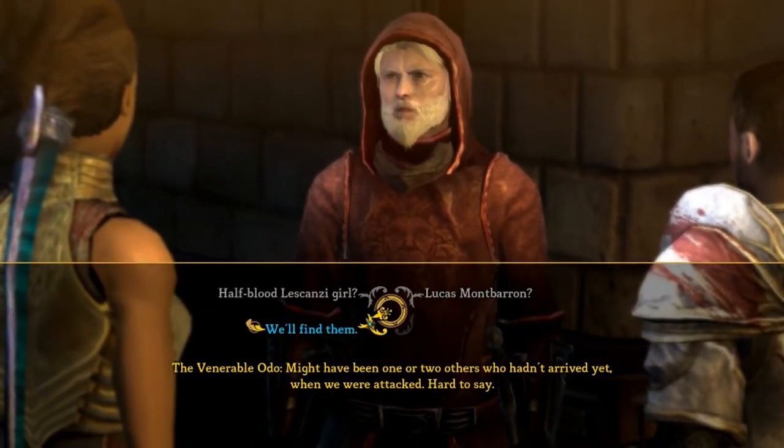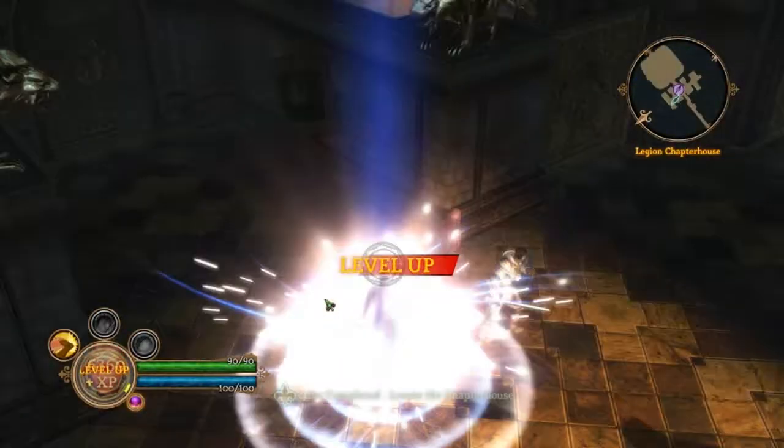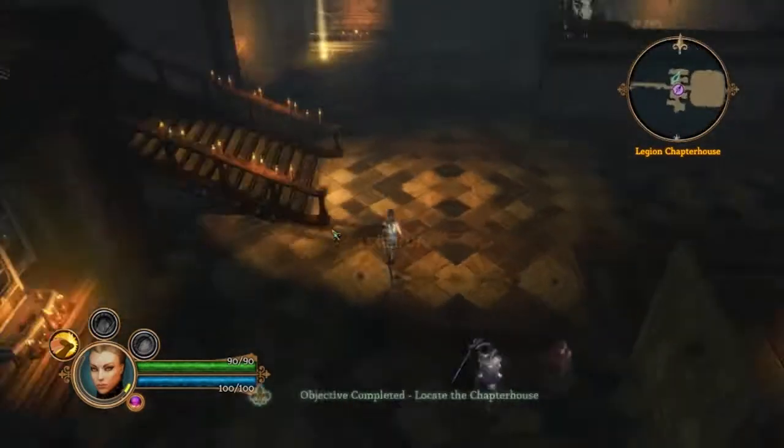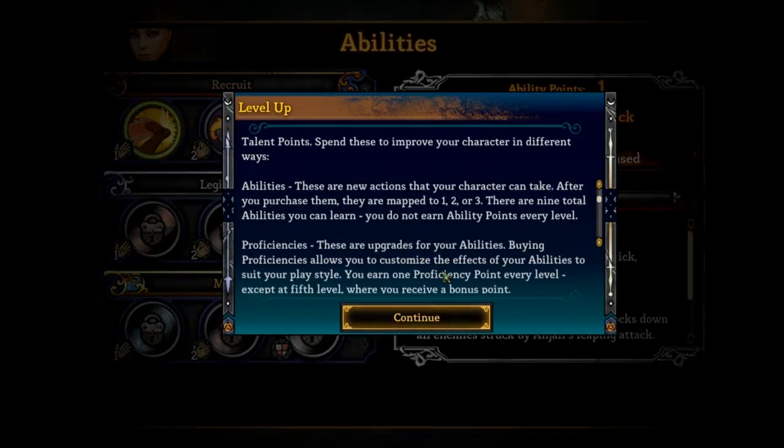Okay, I have leveled up. When you level up you get ability points, proficiency points, and talent points — spend these to improve your character in different ways. Abilities are new actions that your character can take after you acquire them; they're mapped to one, two, or three. There are nine total abilities you can learn, and you do not earn ability points every level.